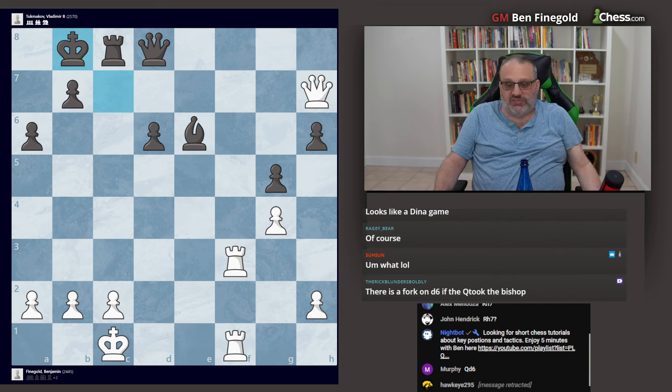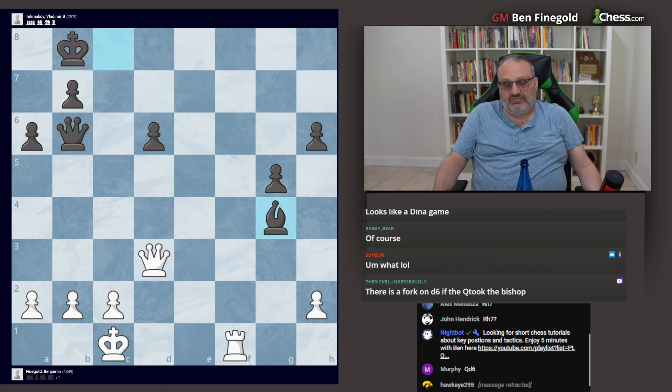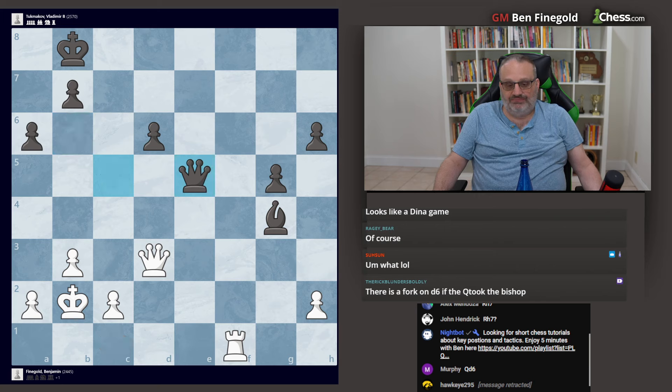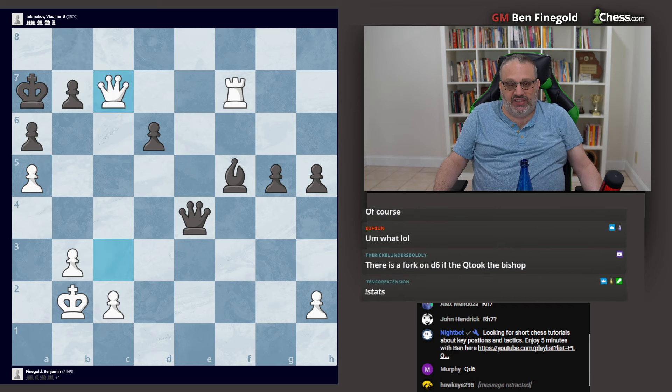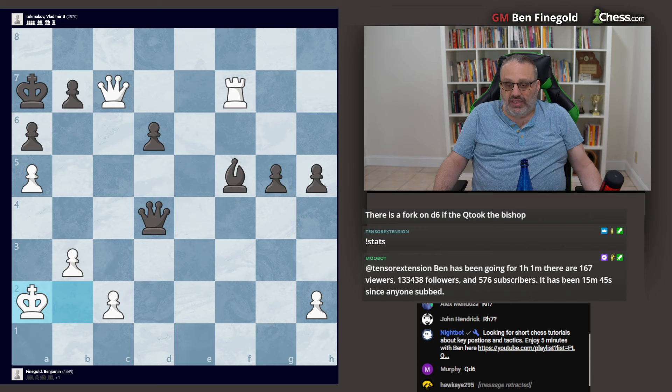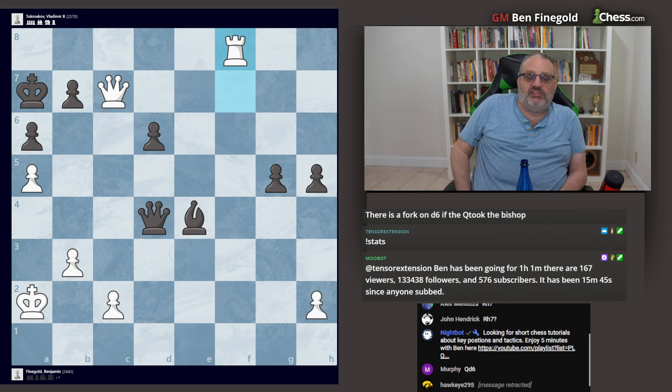Now it's just getting the time control. This is move 28. I hung my g-pawn — in this position when I played queen d3, I didn't see my g-pawn was attacked. I just did it so he wouldn't have a check. It doesn't matter, but it's funny that I just didn't see my g-pawn was attacked. But I made my king safe. And then my 40th move wrapped up the game. He played here defending mate, and my 40th move, getting out of time trouble, was rook f8.